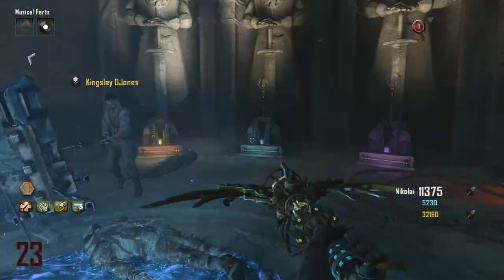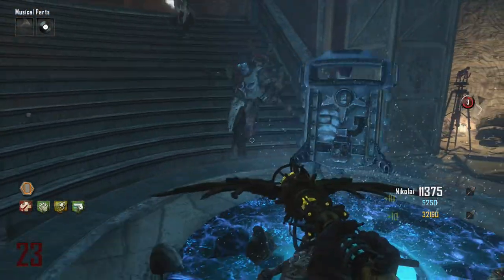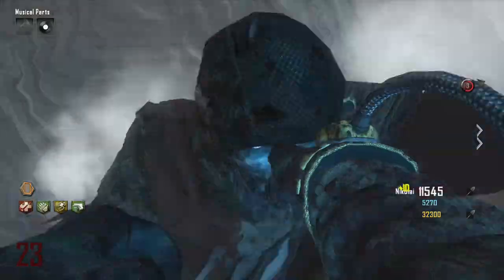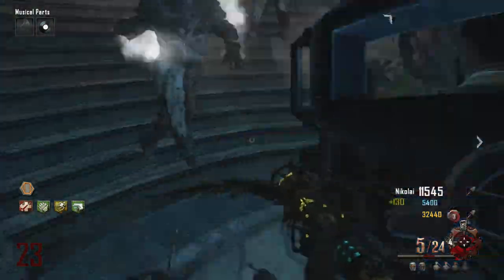White arms — here we go guys. This lets you know that they are the right ones. So start a new round, and new zombies are going to have to spawn, and they have glowy cloud white arms. You need to just keep killing them underneath the Pack-a-Punch. Team up guys.